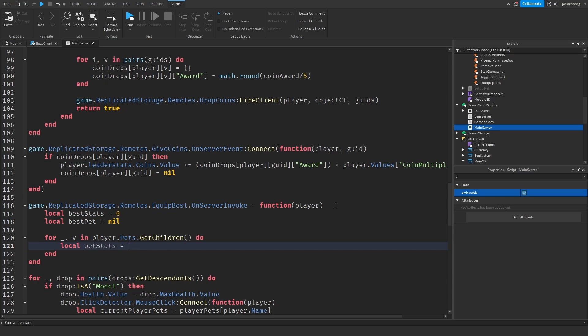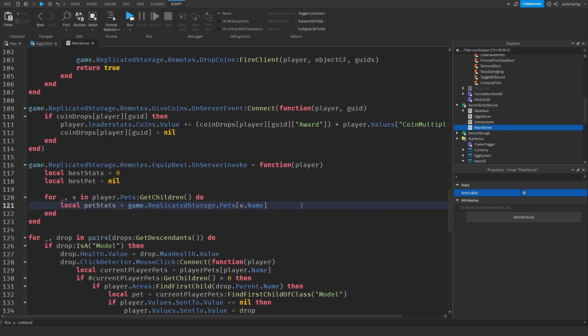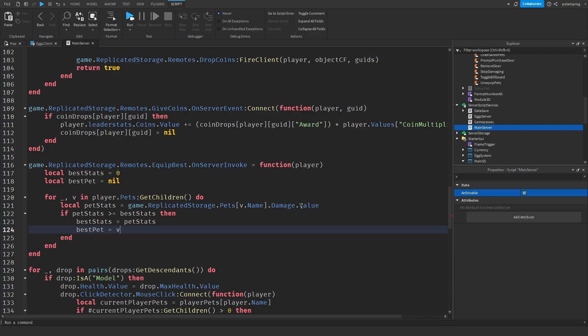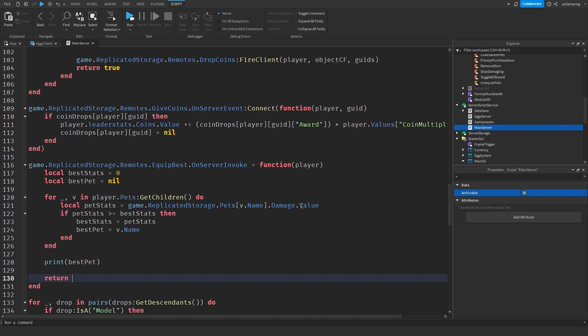Inside the loop: local petStats equals game.ReplicatedStorage.Pets[v.Name].Damage.Value. Then if petStats is greater than or equal to bestStats, we set bestStats equals petStats and bestPet equals v.Name. After the loop, we print bestPet and then return bestPet — that gives us the best pet's name.